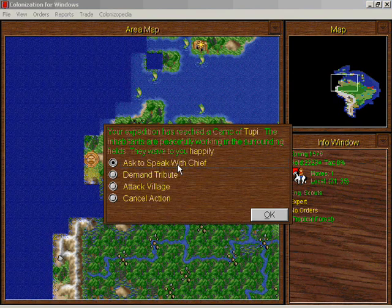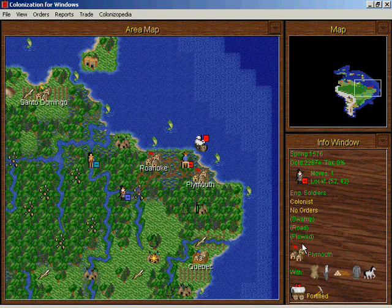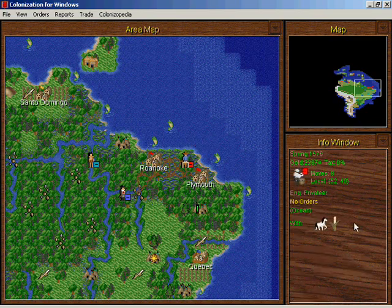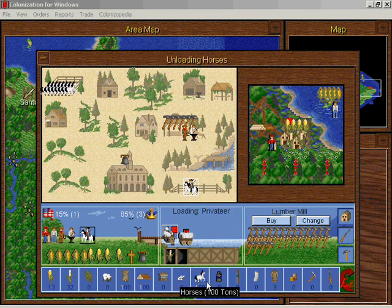So now the scouts will lock up these two beads, and they generate scouts who need rum, horses, and cigars. Thanks for the beads! There are now 50 tons of horses, but if I give this soldier 50 tons of horses there will be no horses left to breed. I'll wait a little bit longer. We got 100 tons of horses from the French, so I can finally arm this guy again. Now we have 100 tons of horses!